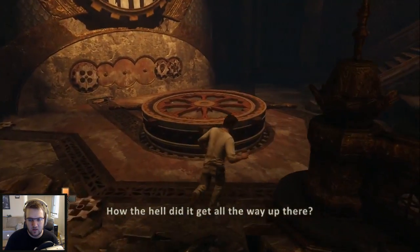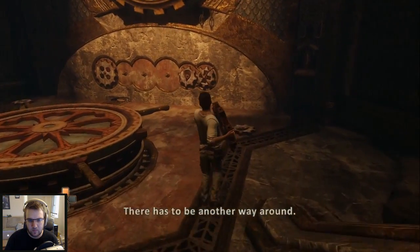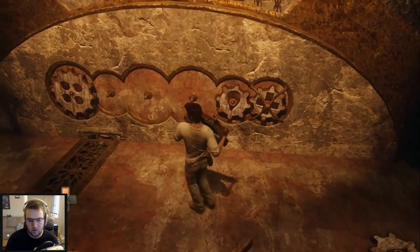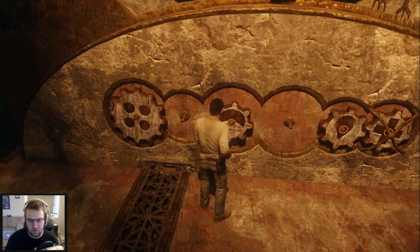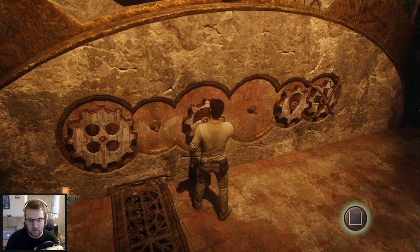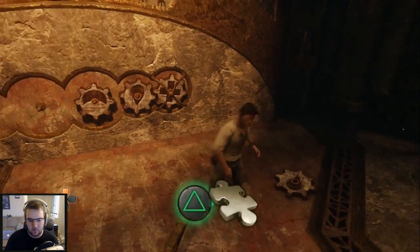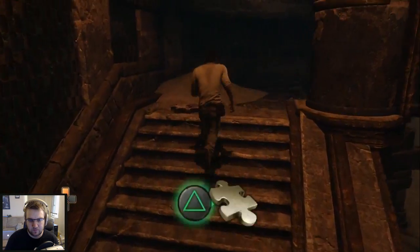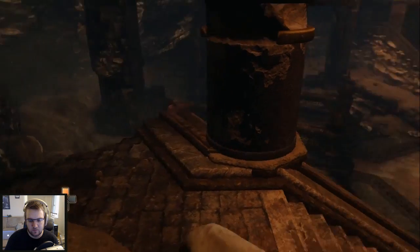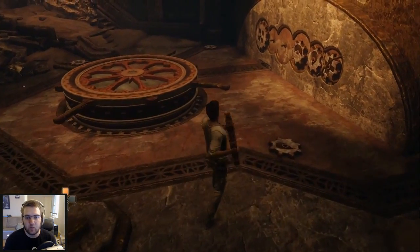How the hell did it get all the way up there? This one I need — there has to be another way around. I don't remember where crescent moon was supposed to go though. Third one. Wait — there are only five pictures here, but there's six slots. That's not good. This is not going to be good, it's going to take me way too long to figure this out.